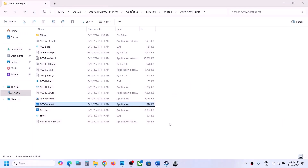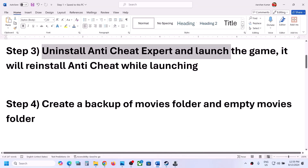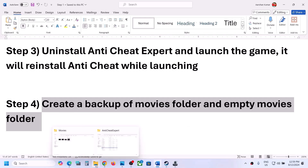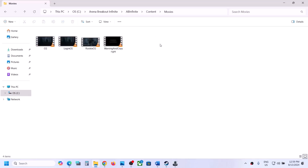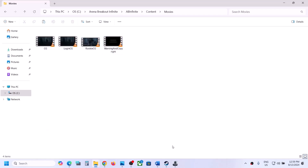The next step is to create a backup of the movies folder and then empty it. Go to the game installation folder, go back and open AB Infinite, then open the content folder. You will see the movies folder. Copy it and paste it somewhere as a backup. Once the backup is created, right-click the movies folder, delete it, and then launch the game.